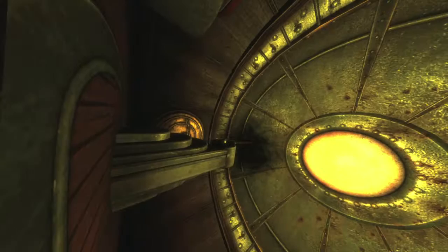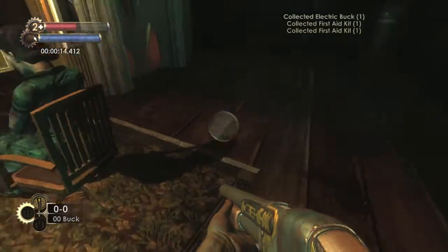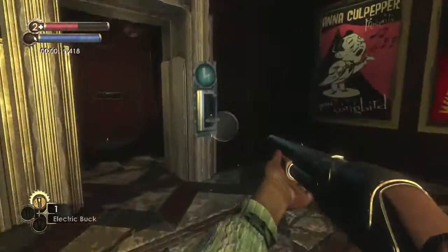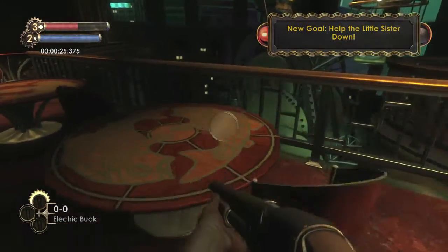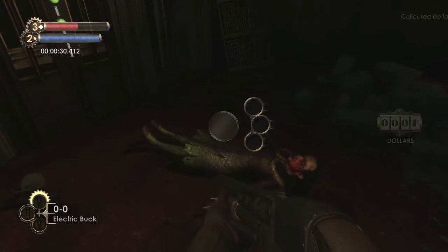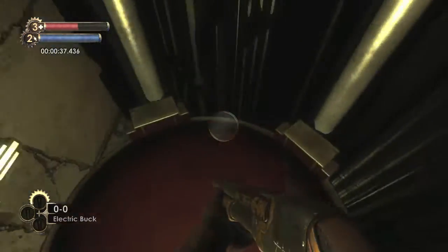Alright, from the start just turn around and kill yourself using the bathysphere lever — that's how you pretty much start the level. Once you respawn, make sure you pick up the shotgun, the bullets, and the two first aid kits. Hit the switch to open up the door, then load the shotgun with the electric bullet and fire at the electric switch right here. Head on outside, grab the first aid kit and the two Eve Hypnos, then head over here.